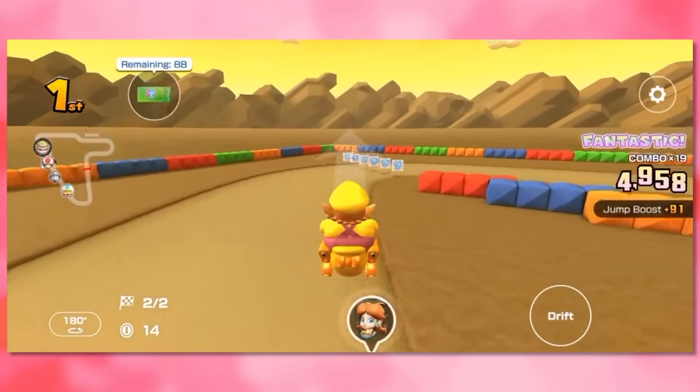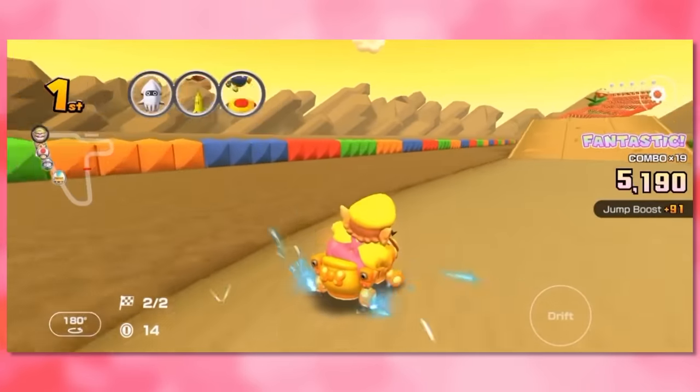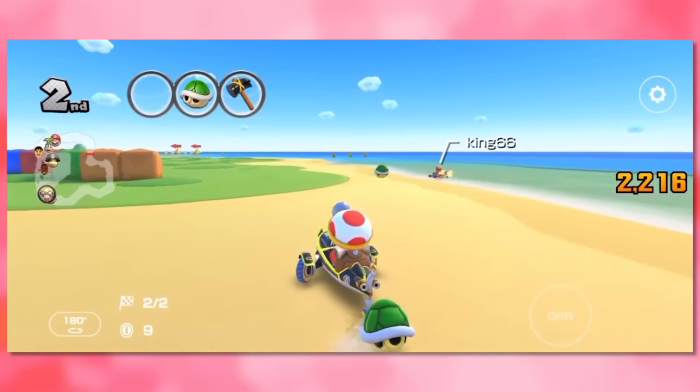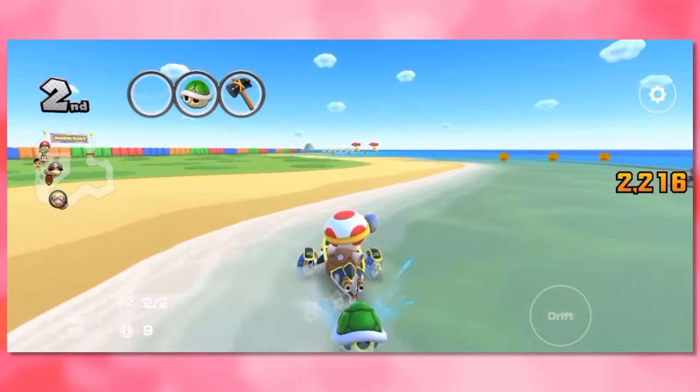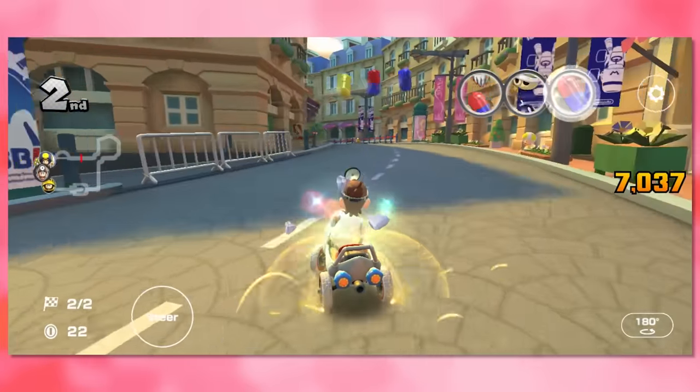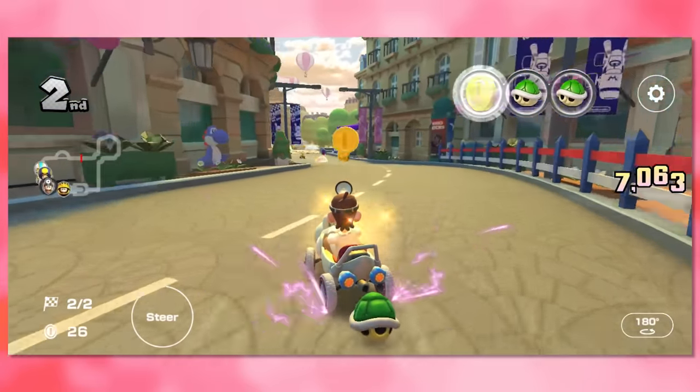It's also worth mentioning what the Super Bell and Capsule are, since they have fairly interesting functions. The Super Bell rings a few times, knocking away players near you — so it's kind of like the Super Horn, but a bit more useful. The Capsule is very similar to Shells, except that when thrown, they bounce towards other players like a Fireball.